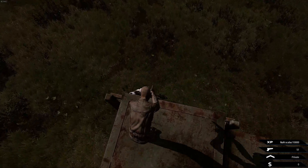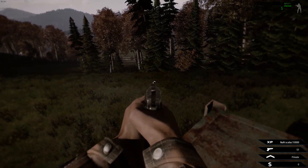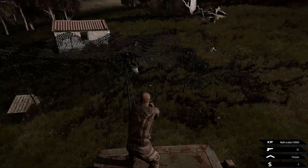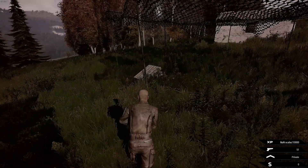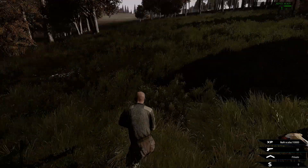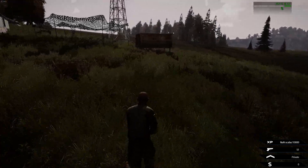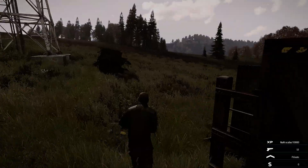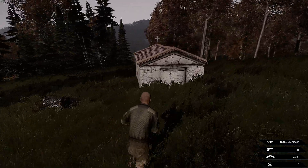I'm really distracted by those dogs. I need to run for one of those guys and grab another gun. It will take them a couple of hits to kill me, but let's be careful anyway. This is the enhanced movement mod, by the way, which allows you to climb and jump. I think that's quite a cool thing - because I just saved my ass.